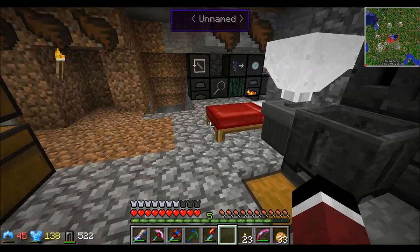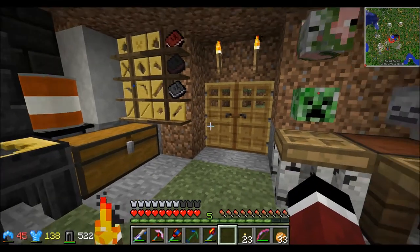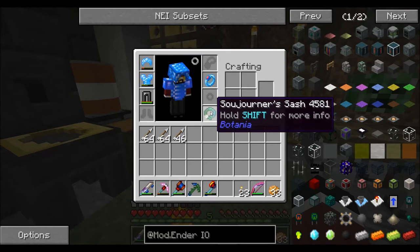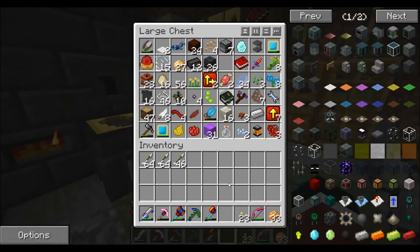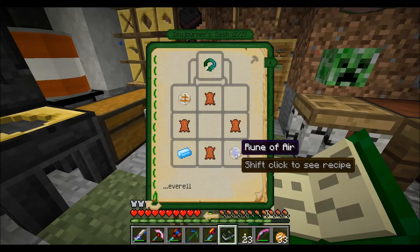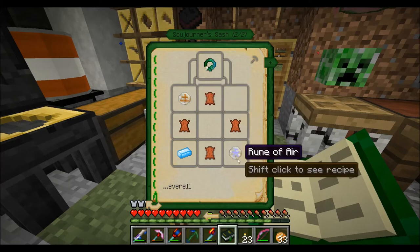I'm currently running the updated version of Feed the Beast Unstable, which is 1.0.8, and that has updated a few mods to fix some issues from the previous video — especially the one with Botania. I was trying to make the sojourner staff, and ever since the upgrade I was able to make it, which fixed the rune of air crafting problem I was having.